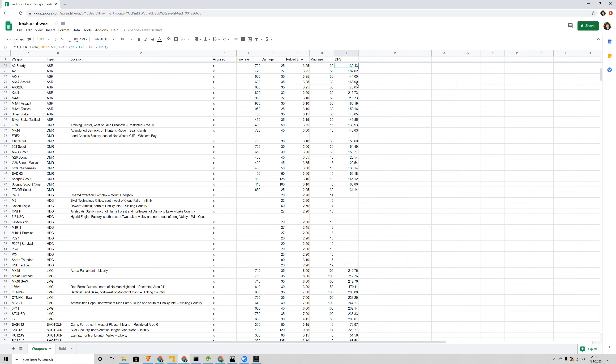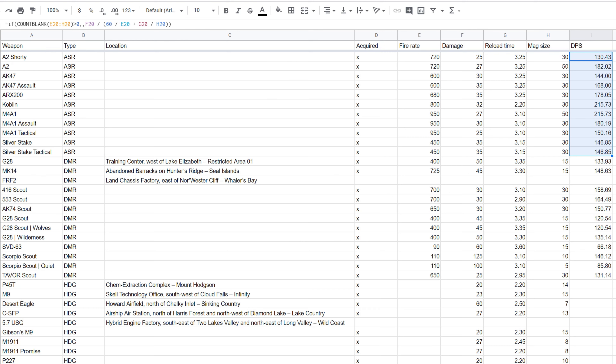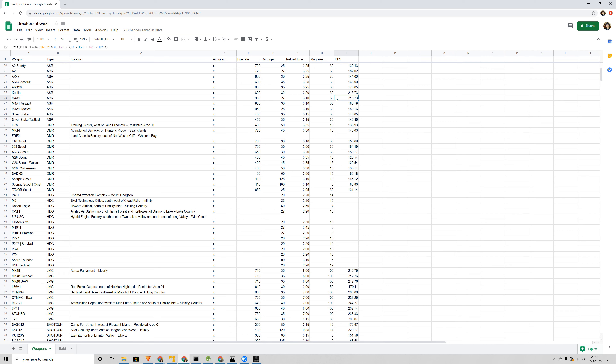Some interesting things kind of popped out. Looking at the assault rifles — I have 11 of them — they range anywhere from 130 to 215 DPS. The Cobbling I was playing with and destroying behemoths is 215, but so is the M4A1. Partly the damage is a little lower, but the fire rate and magazine are higher. Even though it takes longer to reload, all of those things cancel each other out and you end up with the same damage per second, which is pretty amazing.